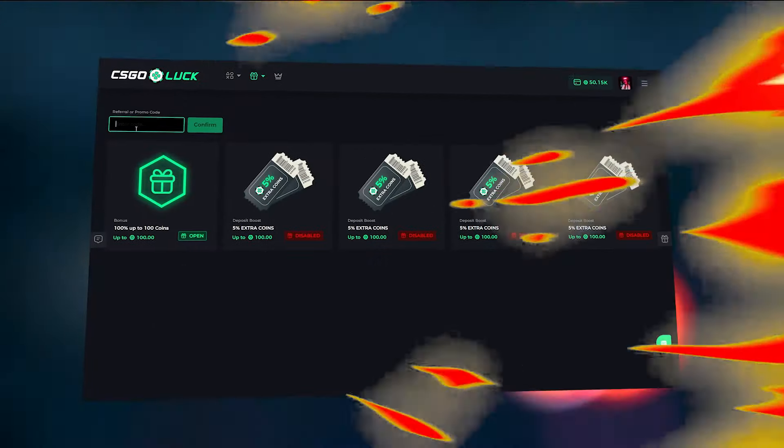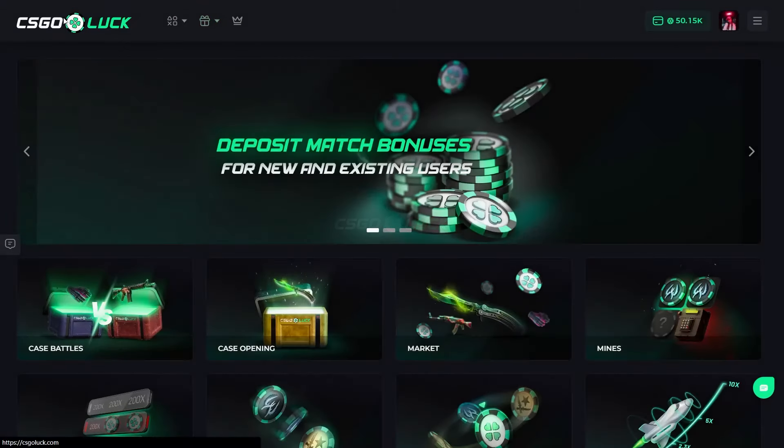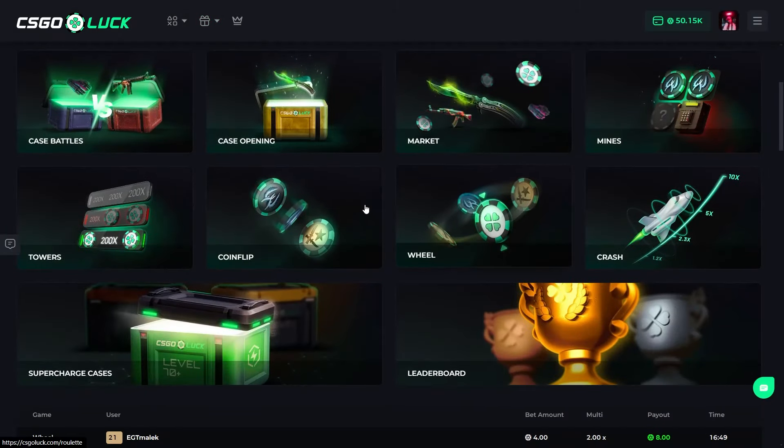Hi guys, it's me, welcome back. Of course I have a code for you — use the code 'zinn' with the double N and you get three cases for free, and when you deposit ten dollars you can get thirty dollars balance.